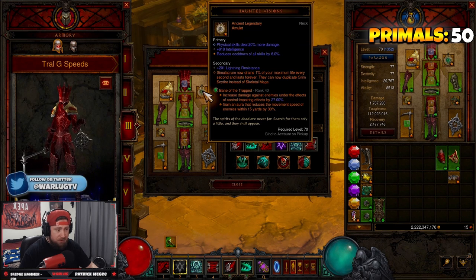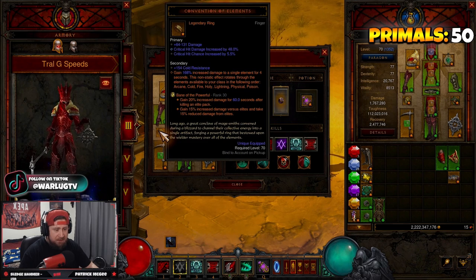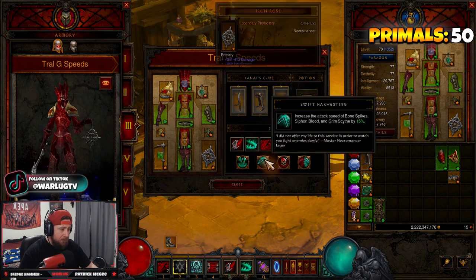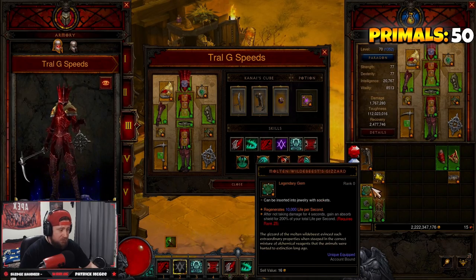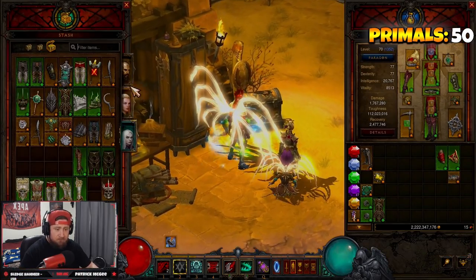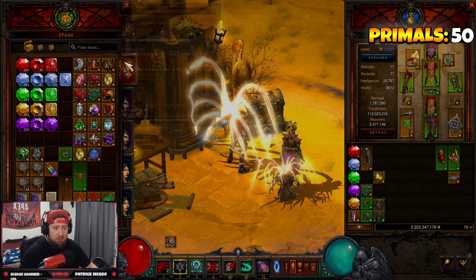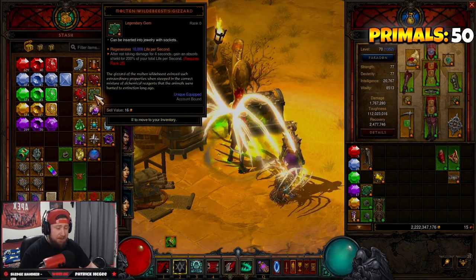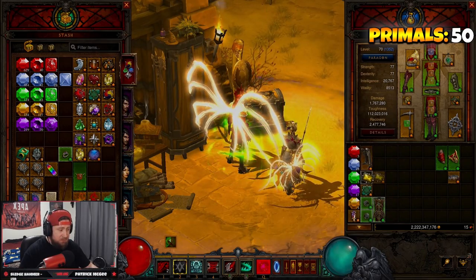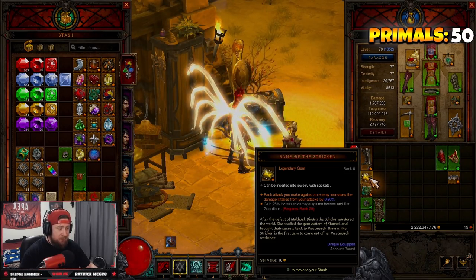Our legendary gems are Bane of the Trapped for more damage and crowd control effects, Zei's Stone of Vengeance for more damage — though we could swap this — and Bane of the Powerful. You can swap Zei's for Bane of the Stricken, Gogok, Molten Wildebeest's Gizzard, or any of those. Bane of the Trapped is also very good.